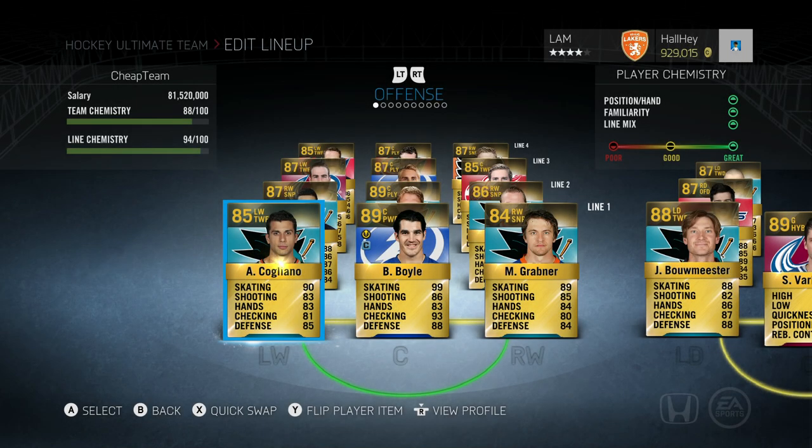Hey, what is up guys, welcome back to another video. Today we're going to be going through a team build that should be costing under 50,000 coins on both Xbox One and PS4, as well as a couple of money-making methods on how to make coins in NHL 15. Even though it's just about the end of the year, it should still apply to NHL 16. This is for people that only have about 5 or 10,000 coins, so I'm going to keep this intro very short.